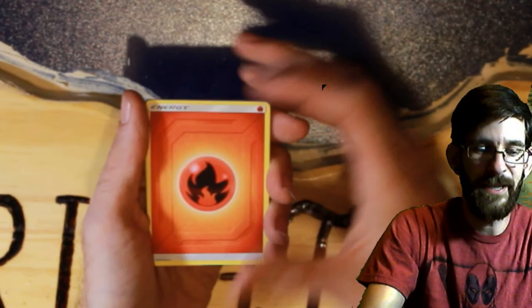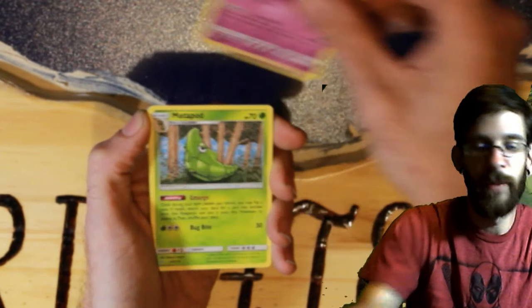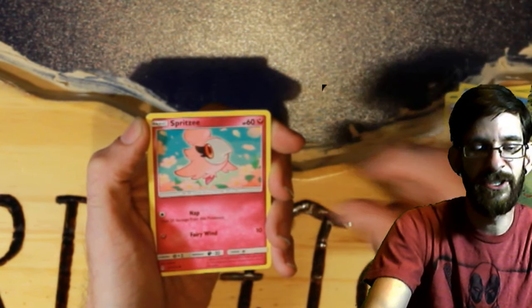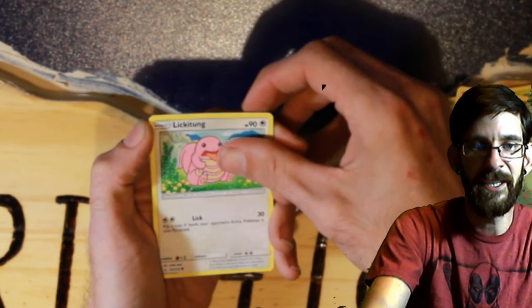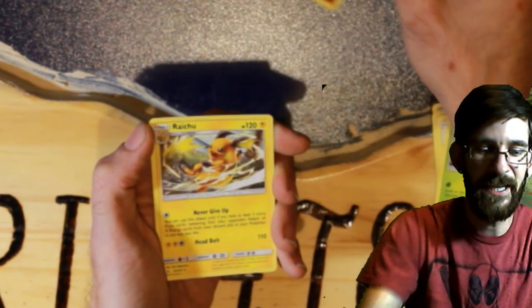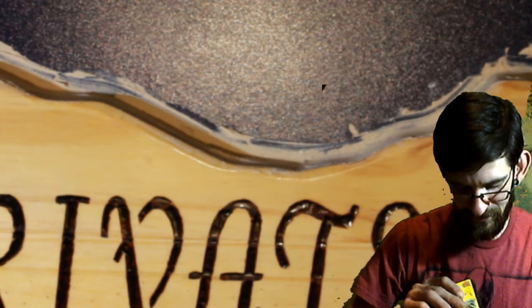We have a fire energy — Ultra Forest Kartenvoy, Golbat, Metapod, Ditto, Poliwag, Spritzee, Lickitung, Venonat, Gligar reverse, and a Ritou non-holo rare. Gligar at least — nope, nope, nope, nope.